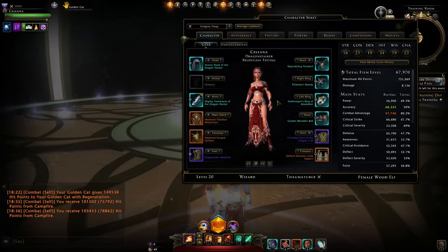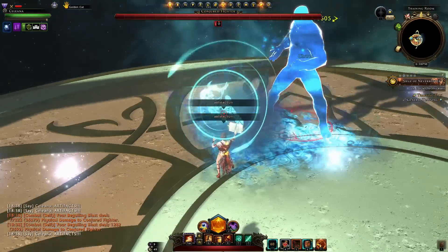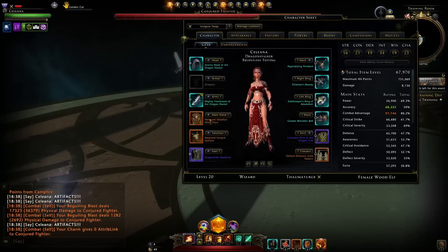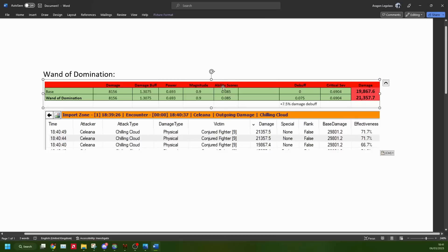Let's test whether the 7.5% damage increase actually works, since Cryptic are notorious for bugs. The artifact deals damage in a cone, puts the vulnerability debuff on the enemy, and testing with versus without the artifact shows the math checks out — damage goes from 19,800 up to 20,357, confirming the 7.5% debuff works.